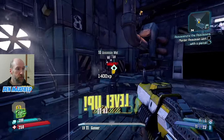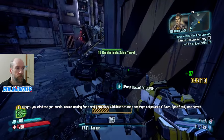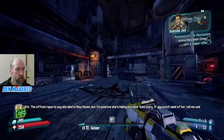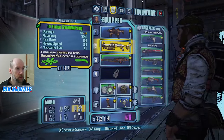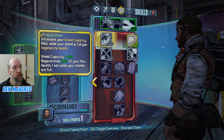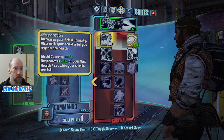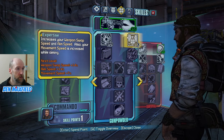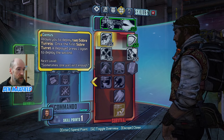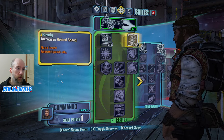This is the boss — he was just hiding in the corner. First boss went down easily at this early stage. Let's go ahead and spend the skill point. We've been going down this survival tree. Kind of disappointed with Preparation — you only get extra 15% shield capacity and 2% health regen per second. I'm thinking about maybe respeccing down a different tree, but I do like some of the turret skills further down.